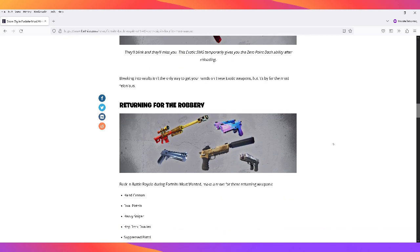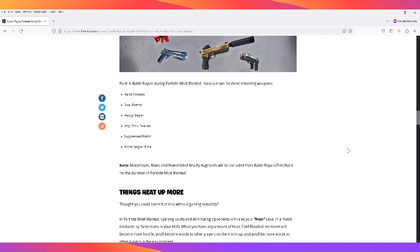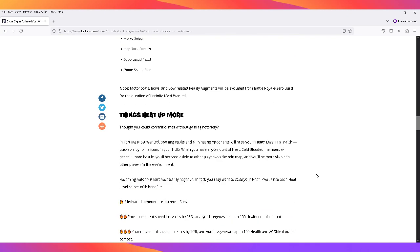Breaking into vaults isn't the only way to get your hands on exotic weapons, but it's the most felonious. Returning to battle royale during Fortnite Most Wanted are: hand cannon, dual pistols, heavy sniper, hop rock dualies, suppressed pistol, boom sniper rifle. Also note: no motorboats, bows, or bow-related reality augments will be in battle royale or zero build for the duration of Fortnite Most Wanted.